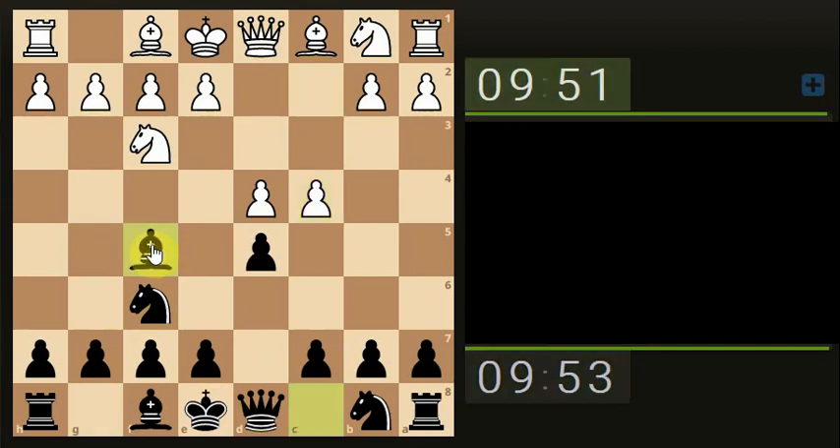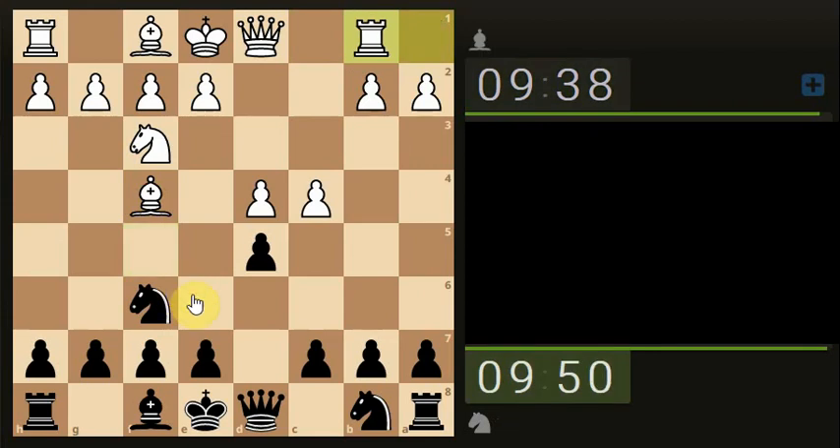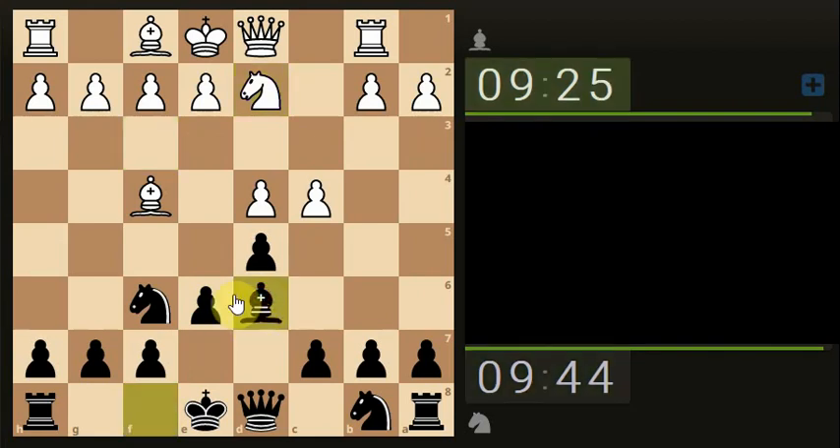Let's just develop — let's attack this Knight. Let's take the Knight. Let's open up the diagonals for the White Bishop. Let's attack the Bishop, hoping they've lost tempo with this strange Knight move.